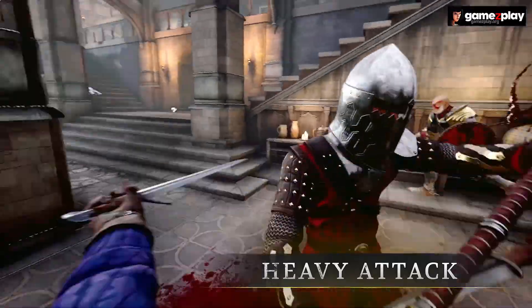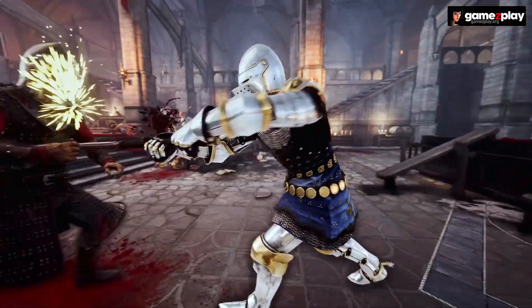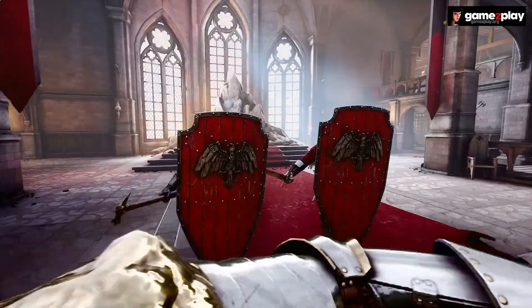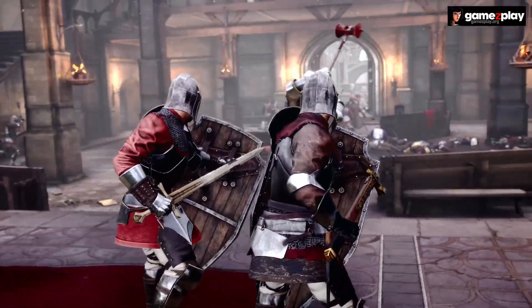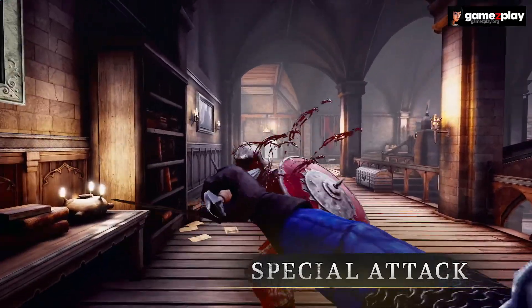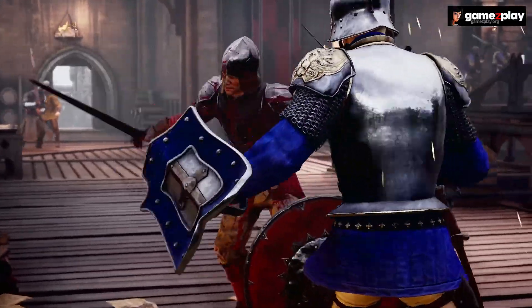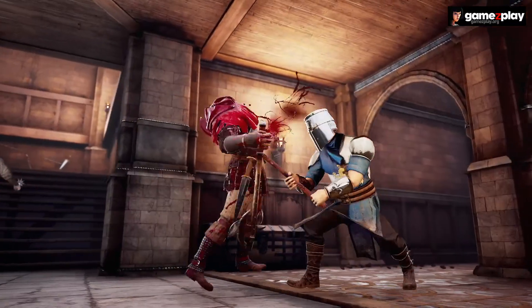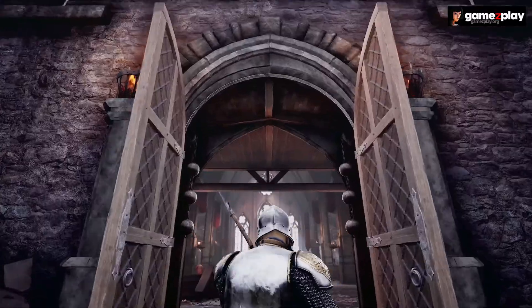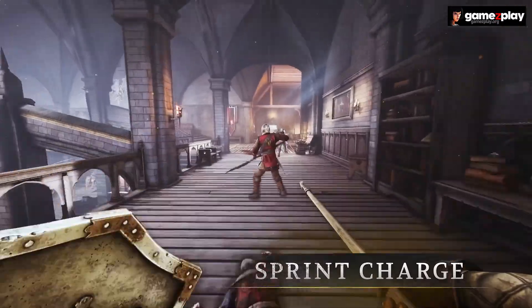Each of the basic attacks — slash, overhead, and stab — can be held down for higher damage. Heavy attacks are useful against blocking or multiple opponents, as they will continue through an opponent's counter. Special attacks are a high-risk, high-reward move that consume a huge amount of stamina with the potential for massive damage. Once running at full speed, you can tackle players to the ground or launch powerful sprint attacks.